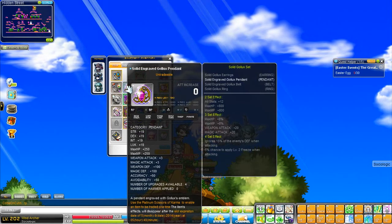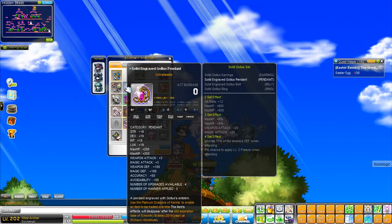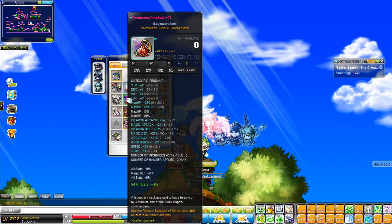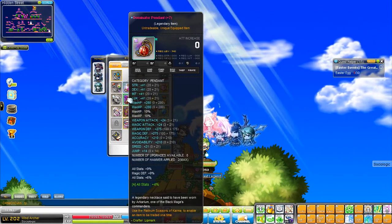My secondary pendant slot has a Solid Pendant in it because I'm not finished upgrading my Reinforced set yet. Considering that the Gallux Scrolls are glitched right now, I won't be able to make those upgrades until that gets fixed. The Dominator Pendant is 41 all stat, 24 weapon attack, and 19% all stat.